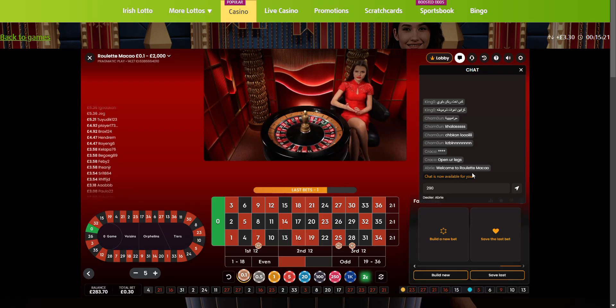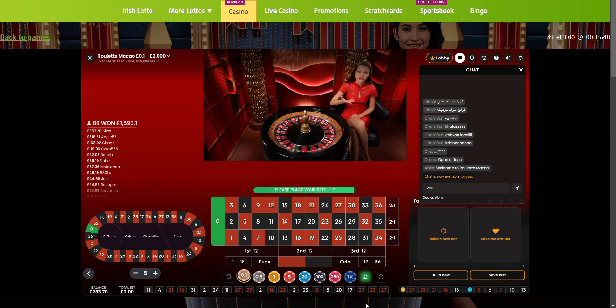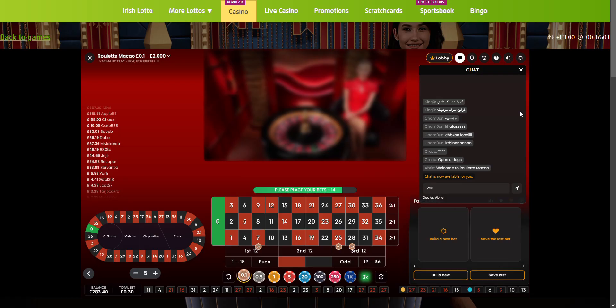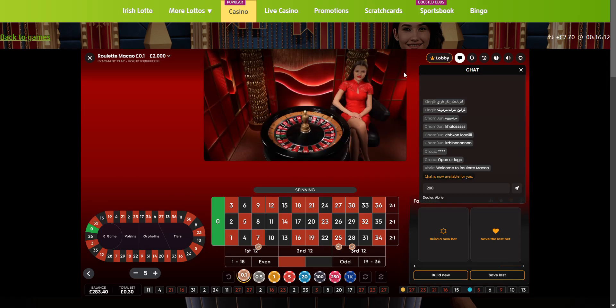We are here on the first spin. The target in this session is 290 or 288, so I'll just try to round it up to 290. We're going to play with streets 25, 28, and 7 — they are missing for at least 25 spins. 11, okay, that's a unique number. We're going to go for the second spin. We also have 28 neighbors by four, plus zero is missing. We're going to stick to the streets. If I had triggered one extra spin before, I would have gone with the streets and neighbors because the progressions are the same.